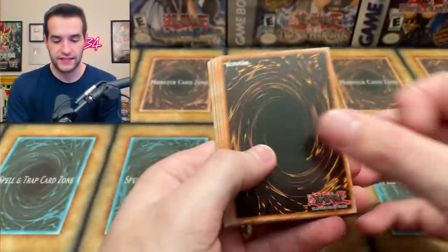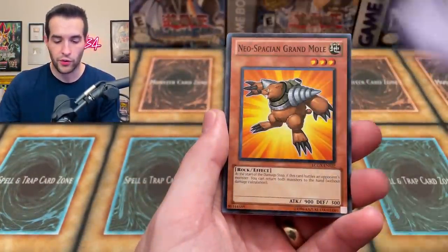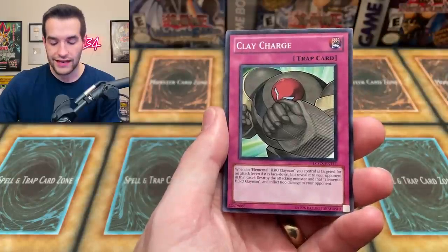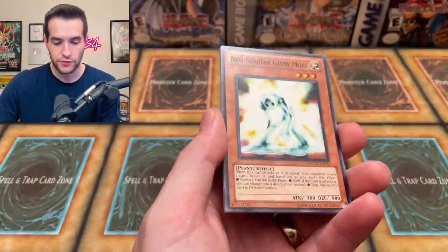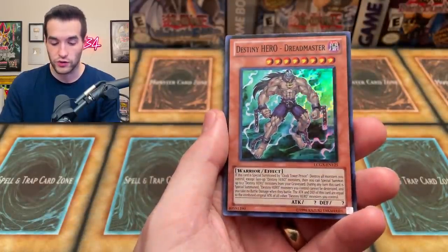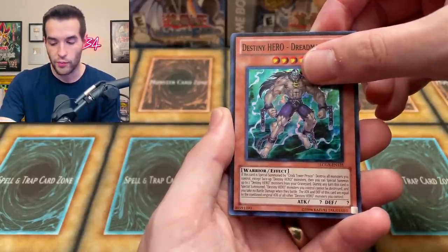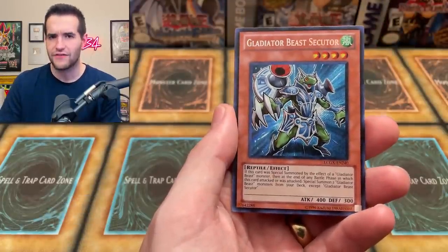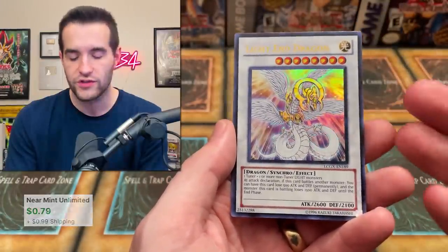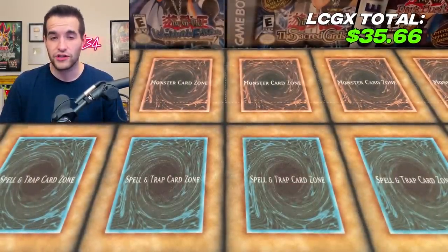Let's get back to the video - send us some luck, hopefully some actual good secret rares in here. Neospatial Grand Mall is a cool common. We've got a Six Samurai Yaichi. The Clay Charge - I thought that was a super for a second. Neospatial Glow. Dreadmaster Super Rare - that looks beautiful, I really like the Dreadmaster artwork, it looks really really cool. The ultimate rare is amazing looking but this is just the super. The secret is... Gladiator Beast Secutor - man they love the Gladiator Beast in this opening. Light End Dragon always looks like it would be worth like five bucks but it's not even worth a dollar. And then Rosebud. Honestly not the best Legendary Collection GX, so I think the Chaos Box might have a chance.